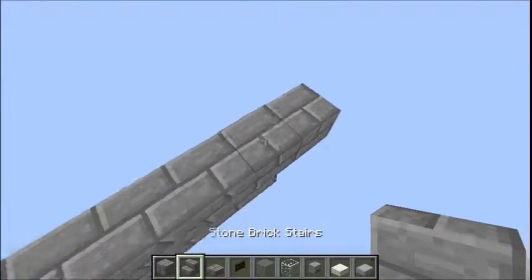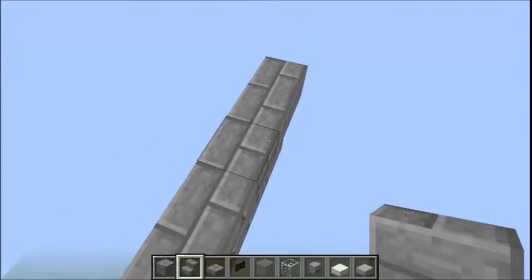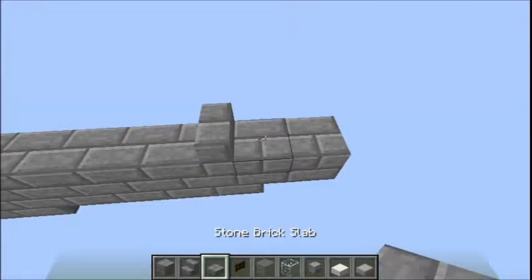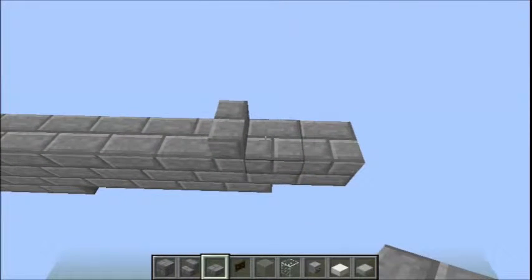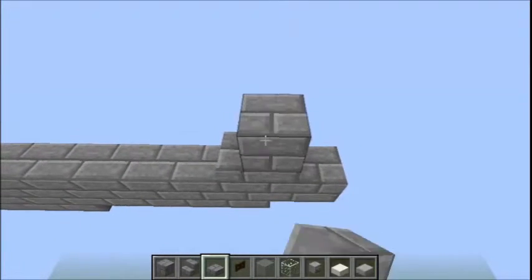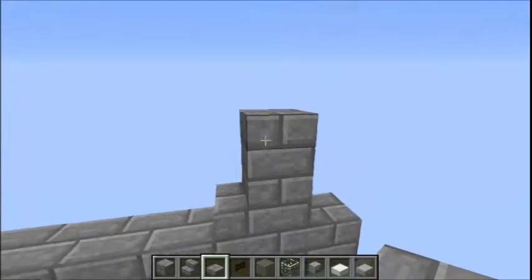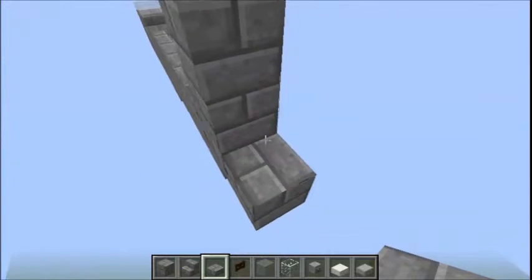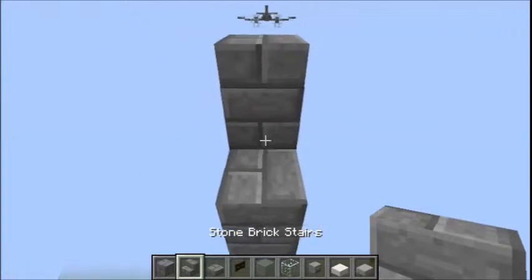The tail is going to start three blocks in from the back, and on the third block, place steps like so. Then four slabs on top of the existing slab here, so it's at 1.5 height gain above this step. And then right at the back, we're going to place one slab and then steps.